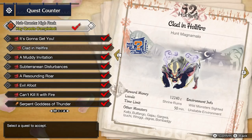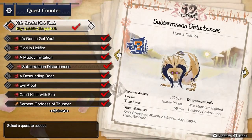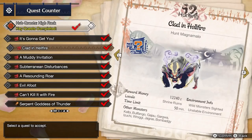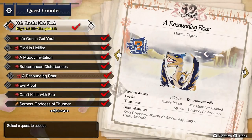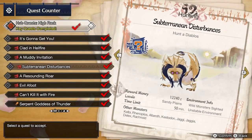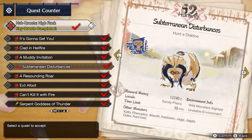You can now hunt Magnamalo in the key quest Clad in Hellfire to upgrade Magnamalo's weapon to the final tier — this may take several hunts. Next up is Almudron in the key quest A Muddy Invitation. Diablos, like Rathalos, makes the narrator the captain of the snooze cruiser — there's a lot of bigger fish to fry, so you can safely veto Diablos here. Next, go ahead and hunt Tigrex in the key quest A Resounding Roar.